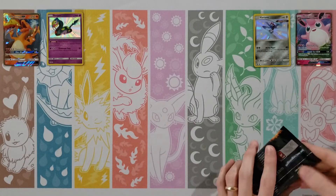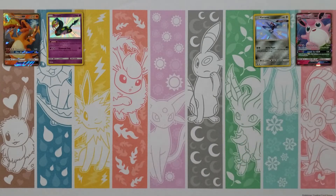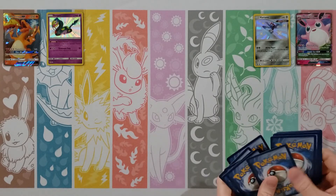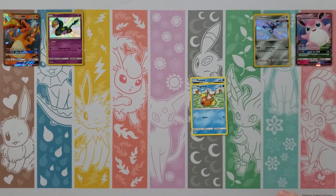Magikarp, Pikachu — the Mewtwo one would be great — Voltorb, Koffing, Cubone, Fire Energy, Koga's Trap, Brock's Grit, Misty's Determination, a Snorlax, and then a Geodude Reverse. I'm okay if we're getting all our bad packs out of the way here first.